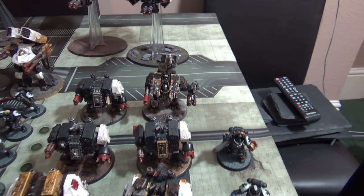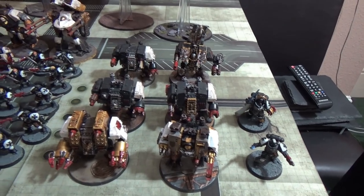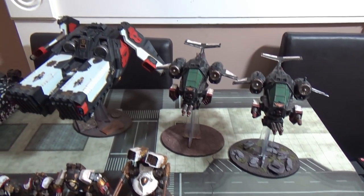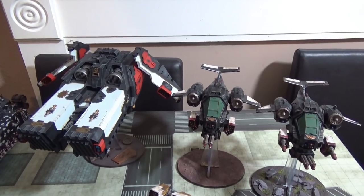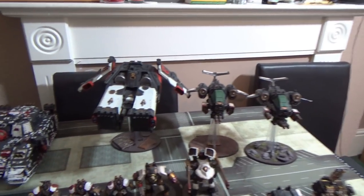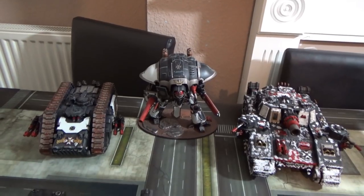Obviously I know I've got these squads close together, but when we actually play the game they'll be more spread out — it's just the easiest way to show them on camera. We have an Air Wing Detachment with three flyers: a Caestus Assault Ram and two Storm Talons. I actually realized I had a Storm Raven knocking about but it was unpainted, otherwise I probably would have included it.